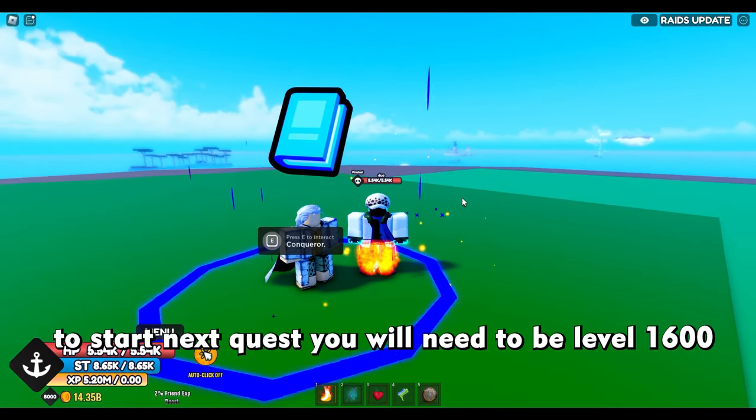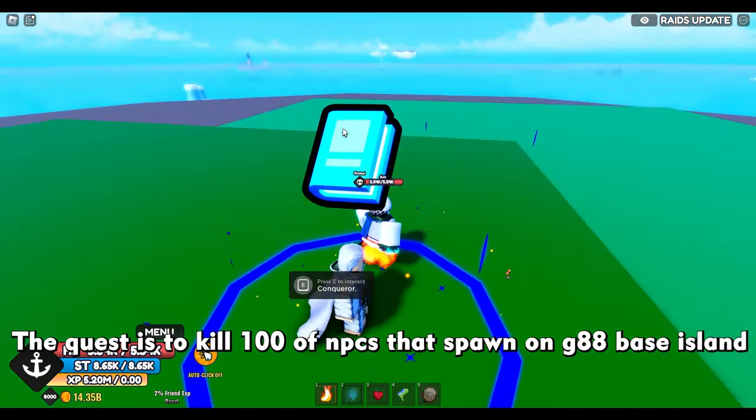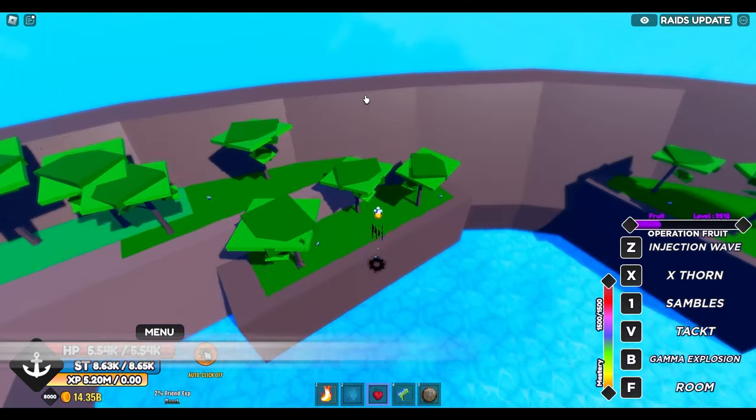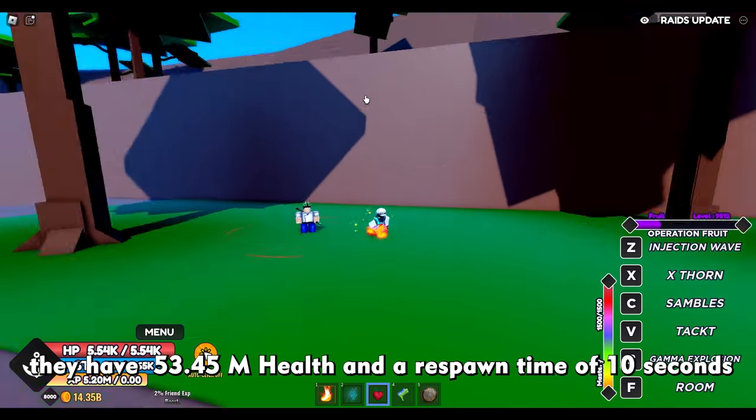After you've done it, to start the next quest you will need to be level 1600. The quest is to kill 100 NPCs that spawn on the G88 base island. Here is their spawn point — they have 53 million health and a respawn time of 10 seconds.